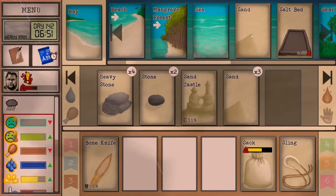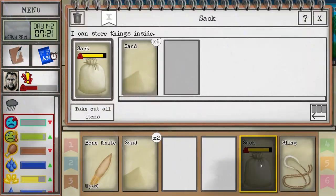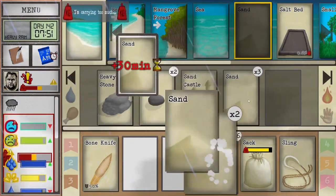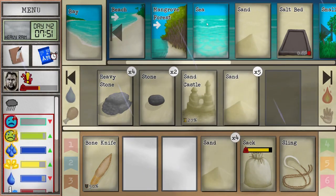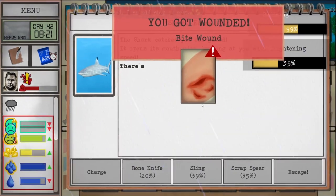Sushi would probably be a good one to get, and if we can get a little more booze we can go to vinegar. That's all the sand we need, but it wouldn't hurt to gain a little bit more, especially if we're going for another stage. Let's do a little diving too.